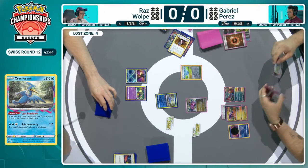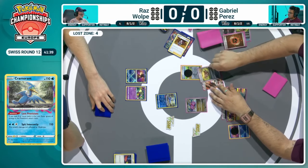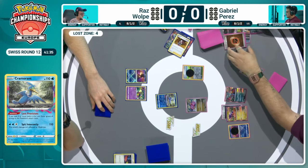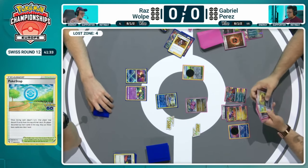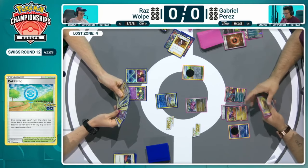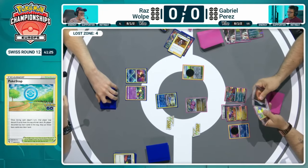The one struggle we've already highlighted is with that Slitherwing in the active spot. Although it can deal 120 damage, it does 90 damage to itself — not something you typically want to do against Lost Box variants, because you start setting it up for something like an Iron Hands to come in, or the Sableye, and then you can start sprinkling damage with Lost Mine. Really not ideal here.